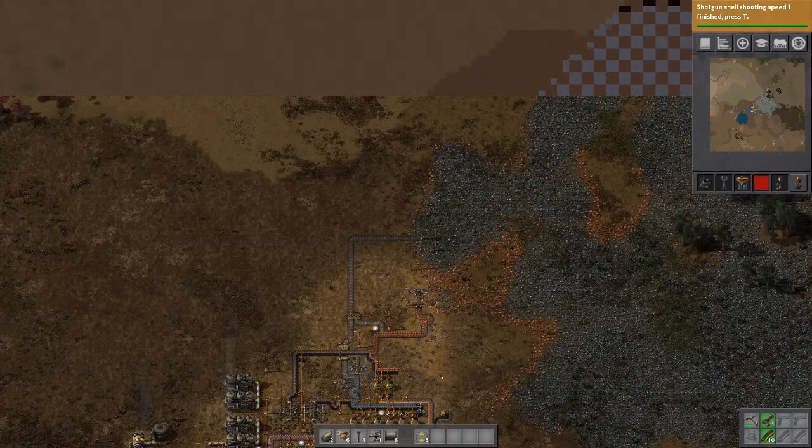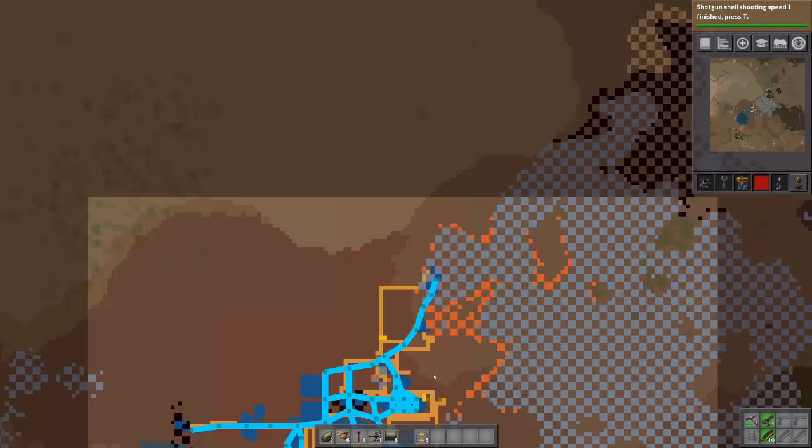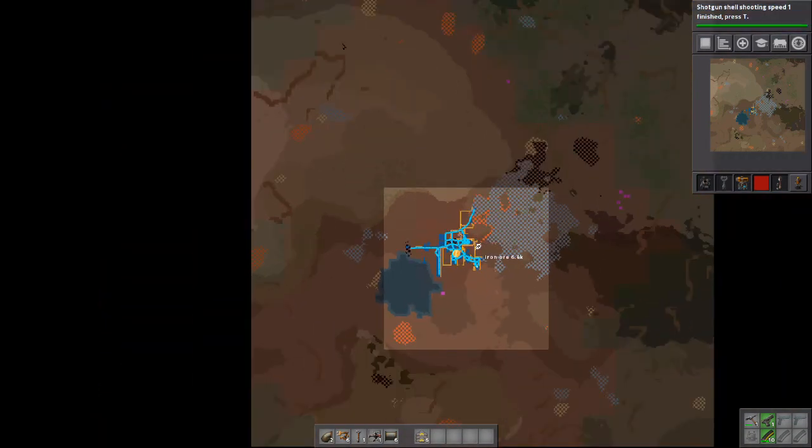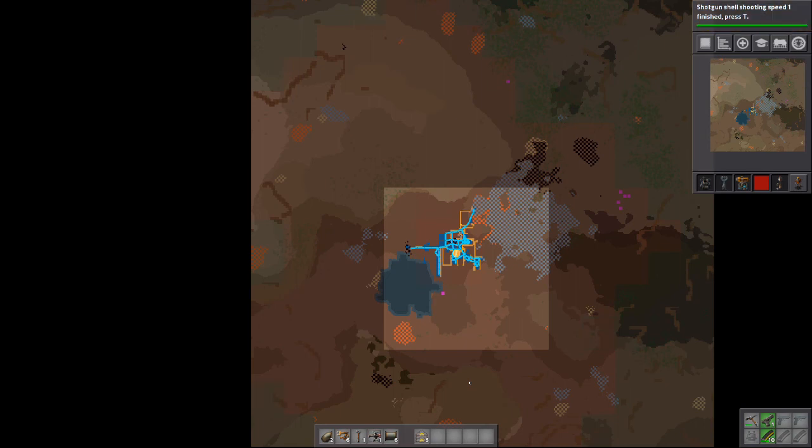The first scope of the radar is to provide visibility within the immediate area surrounding the radar. The second purpose is for the radar to start scanning further from the immediate area, and it is very useful to explore further away from your base.